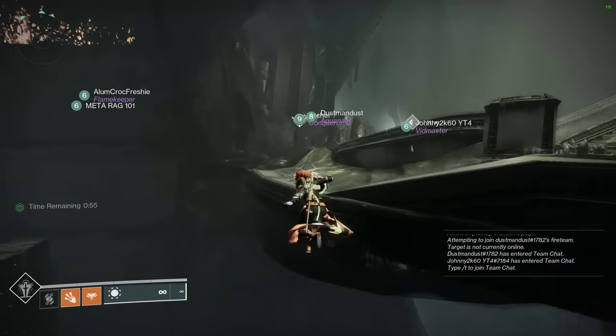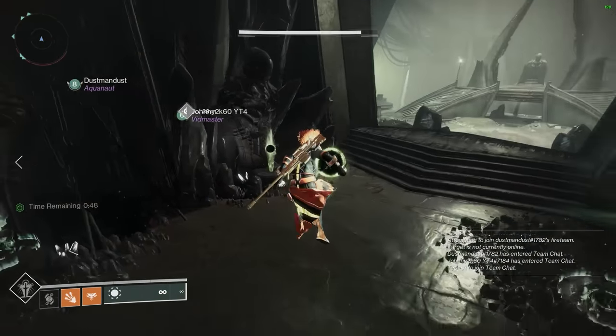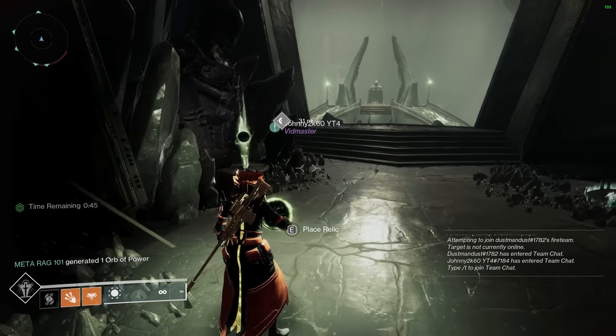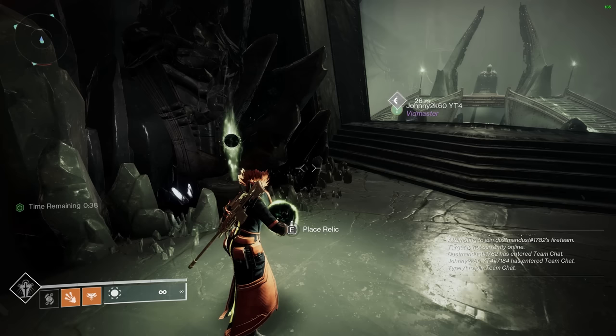Same thing with affinity. Fusion rifles are not really great DPS weapons, so I haven't punished fusions as much for not surge-matching. I've given solar 0.5 and everything else zero. It's almost no difference — a small consideration, but worth mentioning.